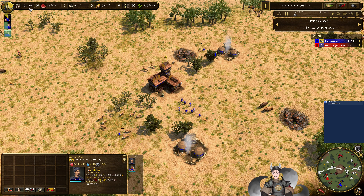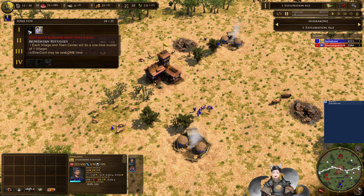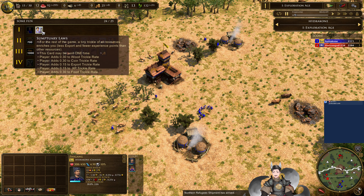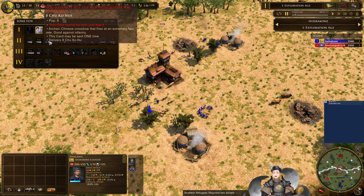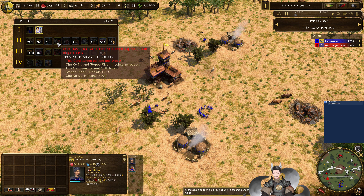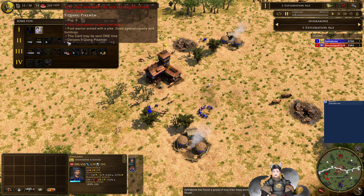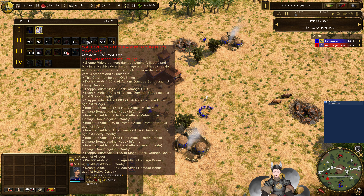Shipments are now available, so let's see what the Chinese player can spawn in. Got the one-time Master of Villagers. We've got the Stimulum — tiny turtle ball resources including export. Got food, coin, Chuko Nus. Standard Army hit points, which increase the health of Chuko Nu and Steppe Riders. Dwayne Pikemen. Steppe Riders, Mongolian Scourge. Steppe Riders do more damage against Villagers and Buildings. Kesheks do more damage against Heavy Cavalry and Shock.